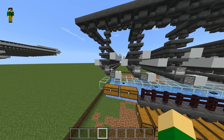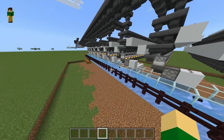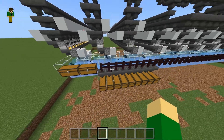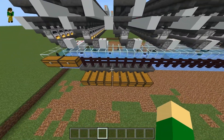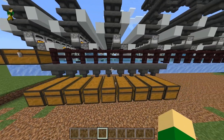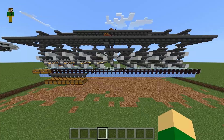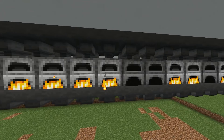All the rows are currently working, and soon we should see items getting dispensed. As all the rows start to smelt, we get a lot of items flowing through the system. You'll see this hopper is backing up very quickly, which is why I have nine output chests as already explained. I'll let this run until it's finished smelting.